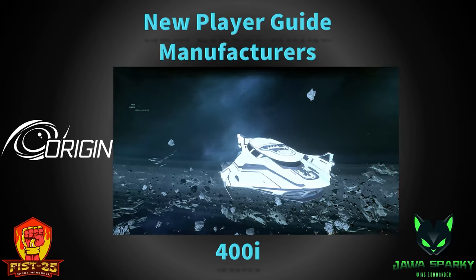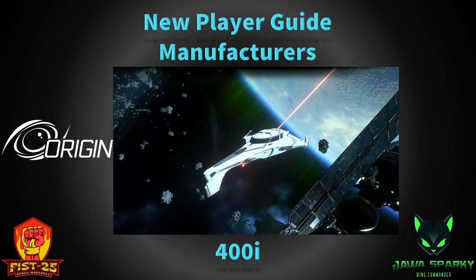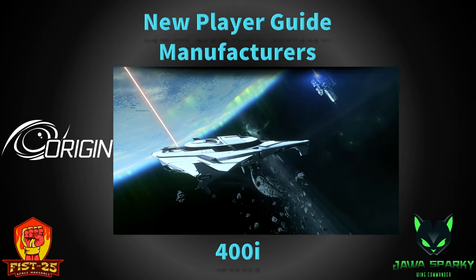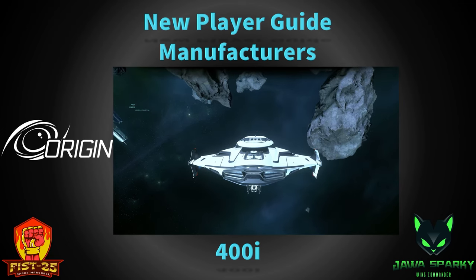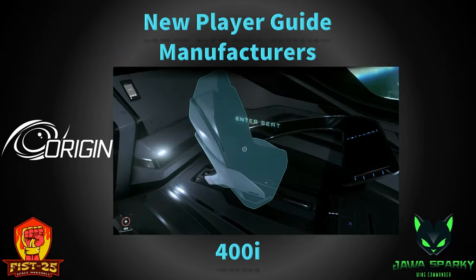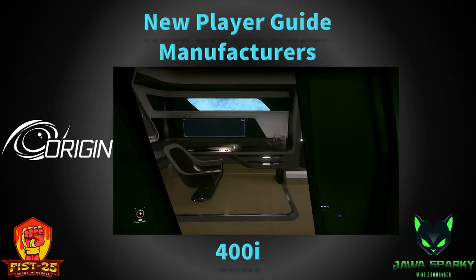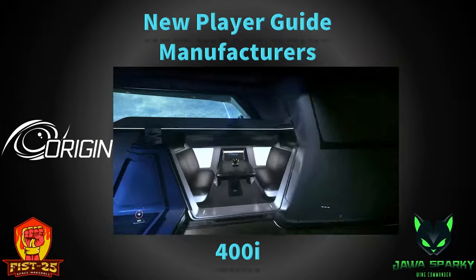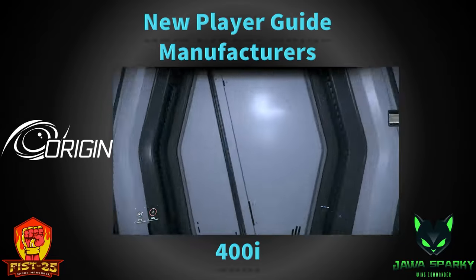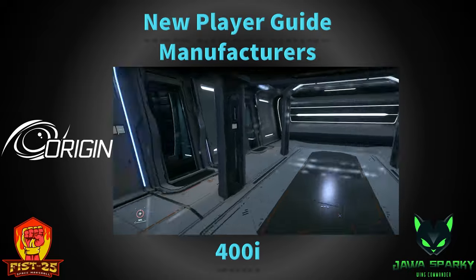The next Origin ship is the 400i — probably the newest ship from Origin, which came out at CitizenCon 2951. It's a kind of high-performance luxury pathfinder — not really an exploration ship, but a pathfinder. It's a large ship with size 2 components and 42 SCU of cargo. You can't buy it in-game yet but I think we can in patch 3.17, and it's about $250 in real life. It has a little garage up front with a long nose that will house the X1, a kind of grav-lev bike — that little garage is made just for it. It has a docking collar and decent defense with a size 3 shield generator. It can accommodate passengers. One of the newest ships, so some of the newest tech has gone into its making.